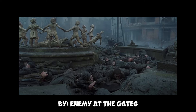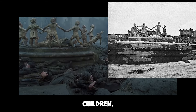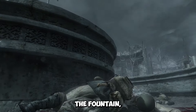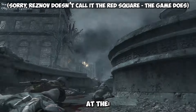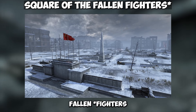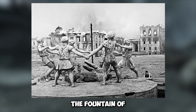Since this level is inspired by Enemy at the Gates, in the movie the fountain sniping scene took place at the Barmley fountain — a real place in Stalingrad, also called the Fountain of the Dancing Children. It's a pretty iconic image. I'm not exactly sure if the game is supposed to represent the same location, since there aren't any dancing children like in the game. Later in the mission, Reznov calls the place the Red Square, which is also wrong — but maybe he's referring to another location in Stalingrad, now called the Square of the Fallen Soldiers.